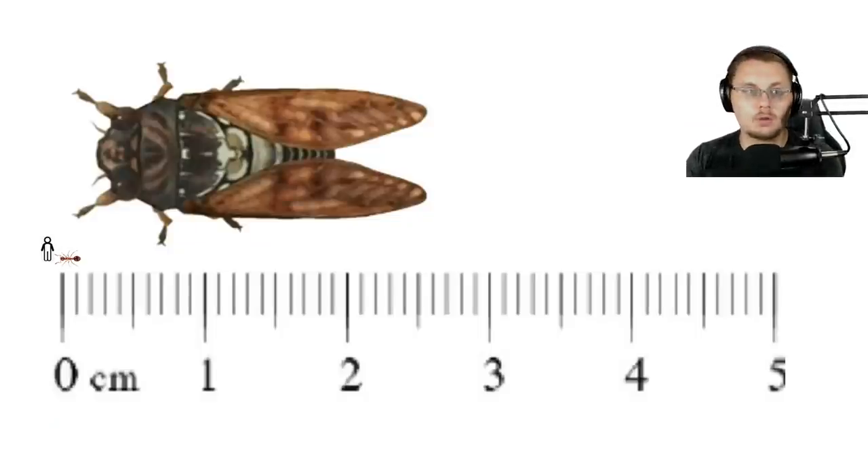I have lined up six bugs to go over why certain things should not or could not get added to Grounded. Number one is a cicada. Cicadas are a standard large beetle found in 99% of the North America region, which is why they could potentially get added to the game. You are in Maine in Grounded, so it's very possible. This is your standard brown cicada — between two and five centimeters. They're quite a large beetle.